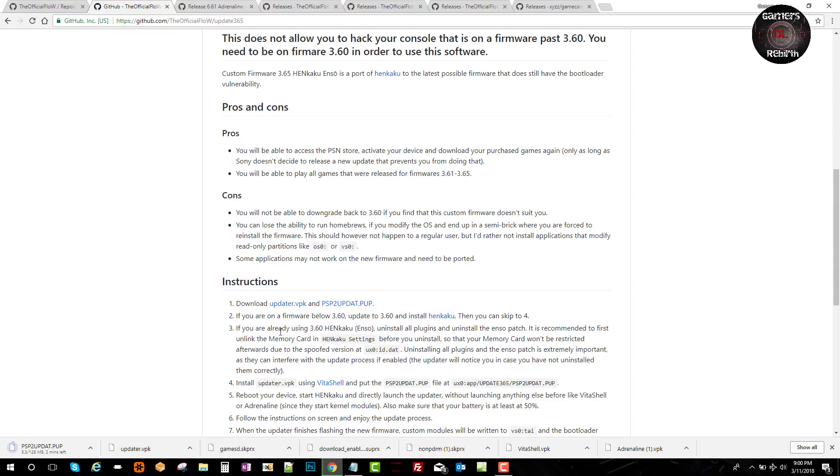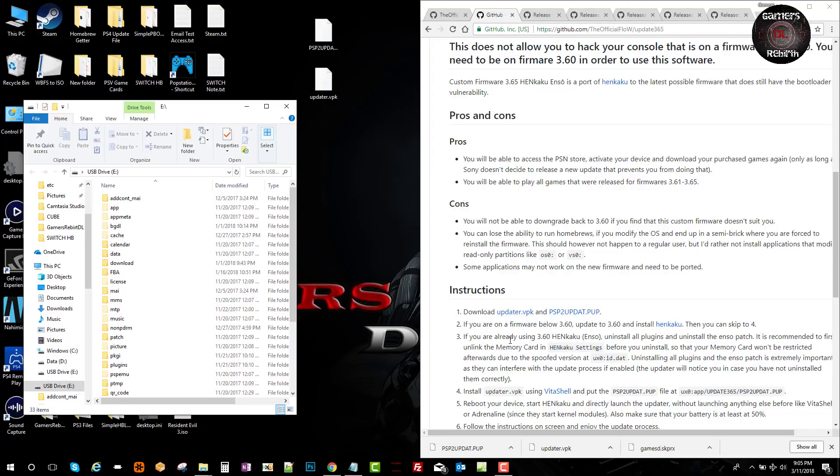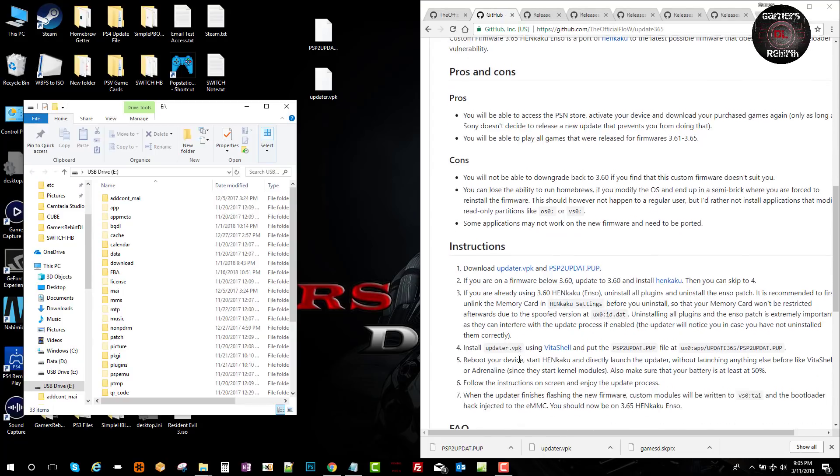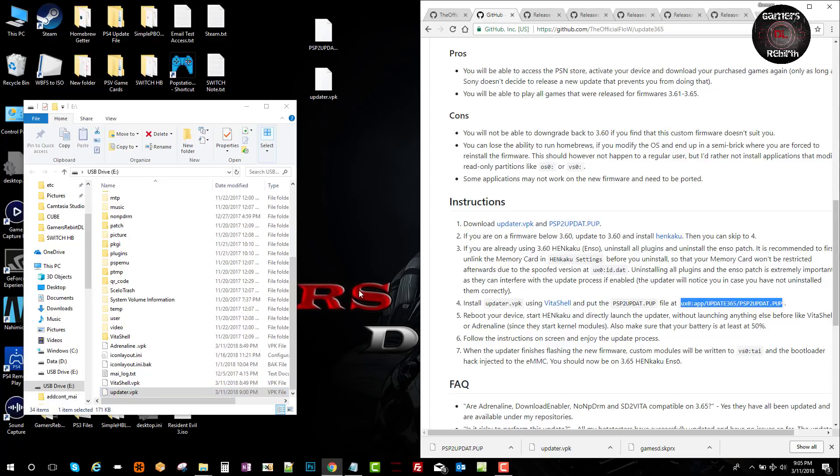If you're using 3.60 HENkaku ENso, we will uninstall all plugins, uninstall the ENso patch, and also unlink the memory card from the PlayStation Vita. Since we downloaded two new files, we're going to connect our PlayStation Vita to the PC and transfer the updater VPK. We copy that to the root of the PlayStation Vita, and the PUP file goes under the app folder in a folder called update365.